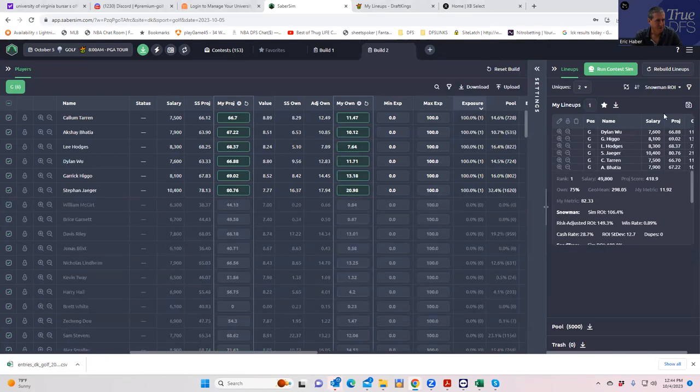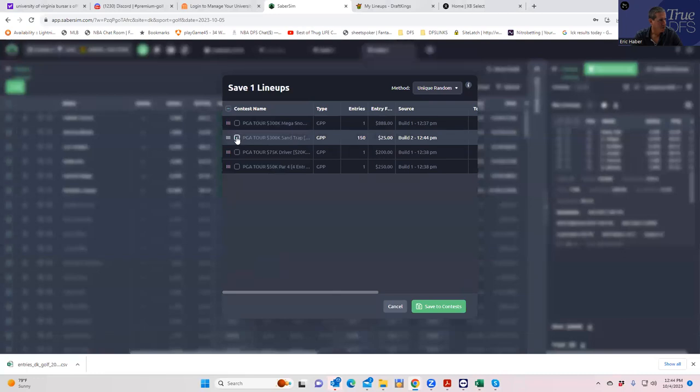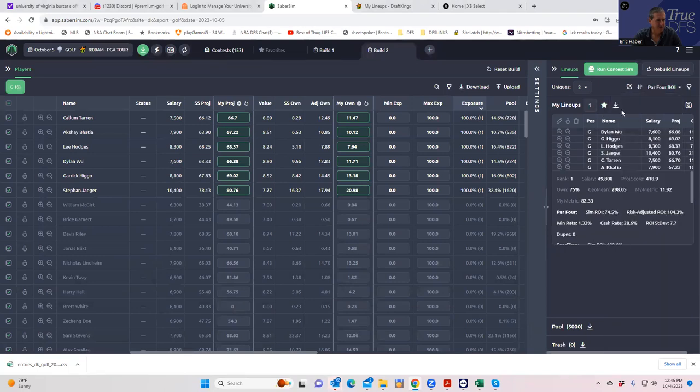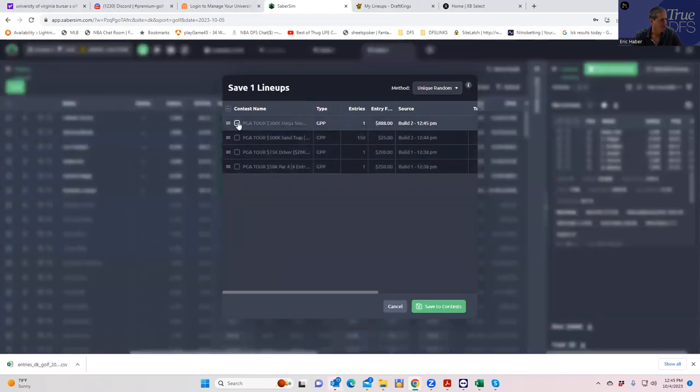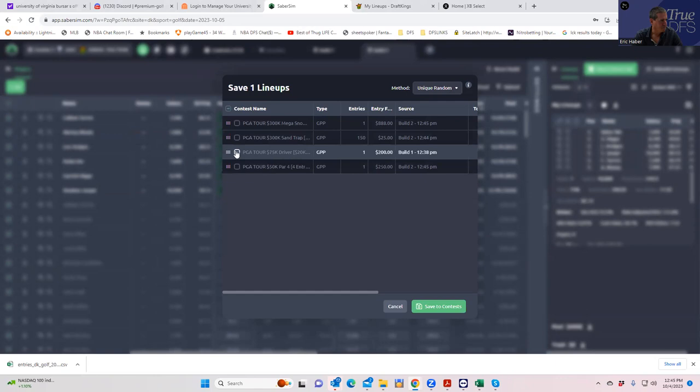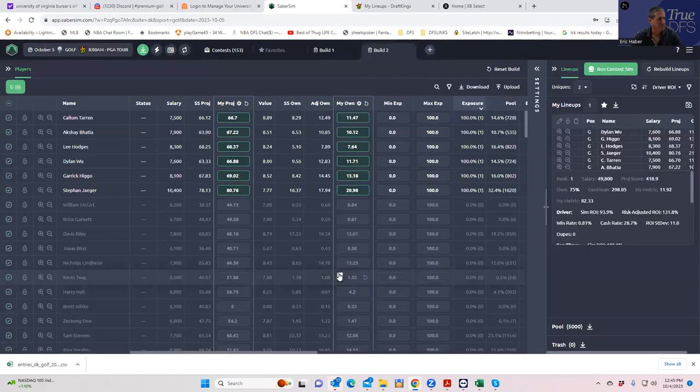For the Snowman I'll just put the top lineup in, since I only need one. It's not going to be that much different but let's go through the whole process — Snowman, Par Four, Driver. I'm saving these because I do prefer this no-Aberg build to the ones that have Aberg in all of them.